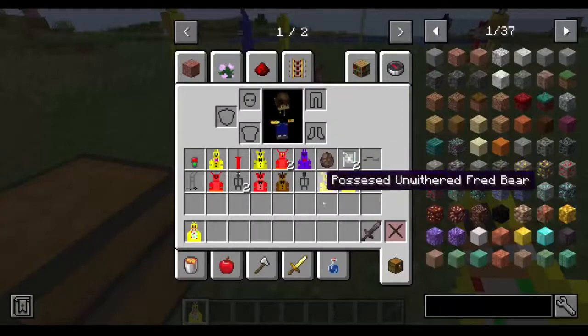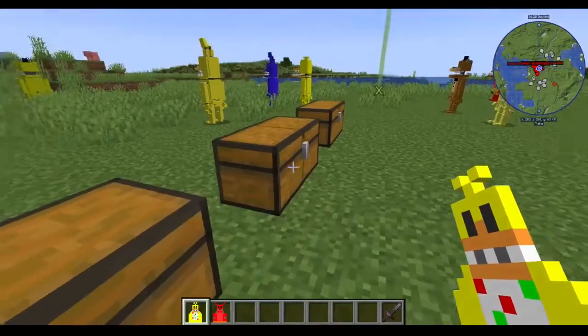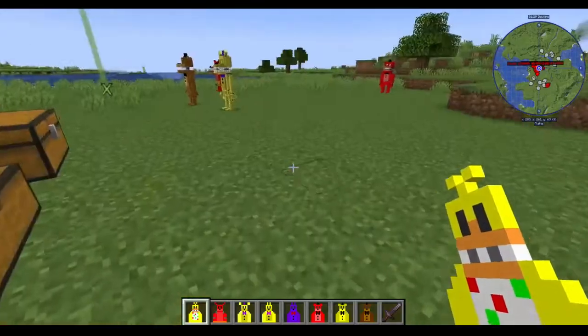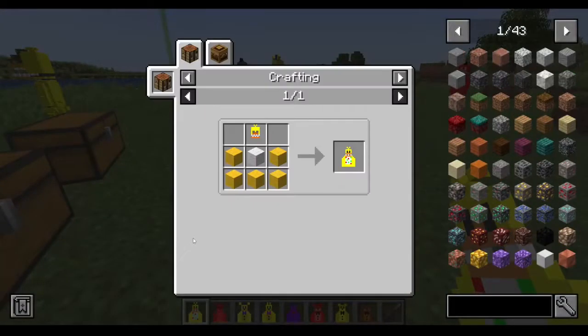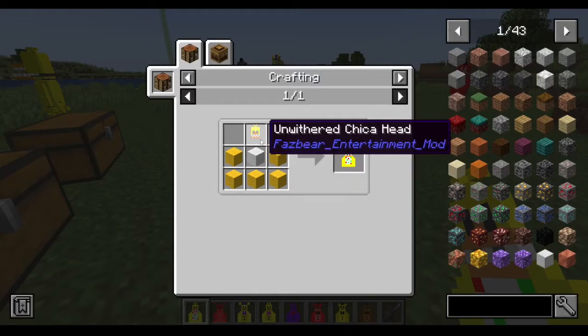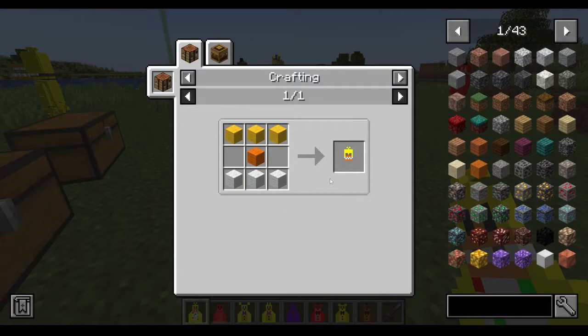As you can see, Chica is made with yellow wool and white wool, and the unwithered Chica head is made with more yellow wool, orange wool, and white wool.